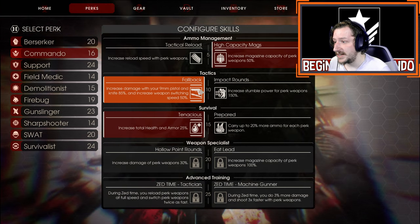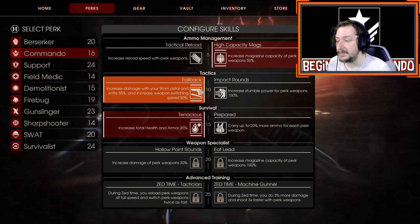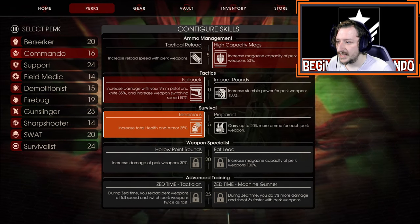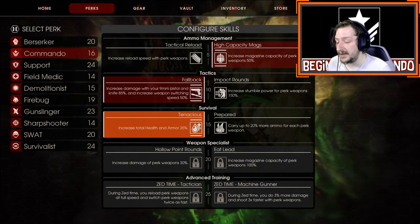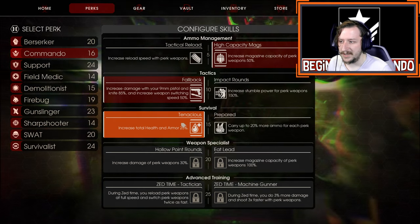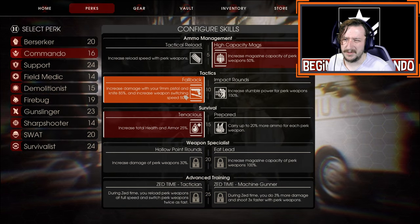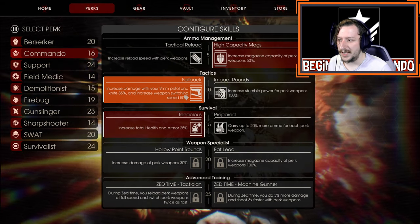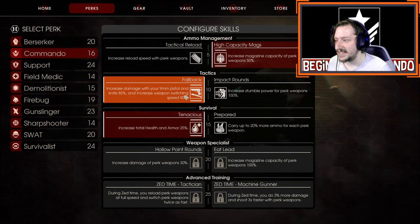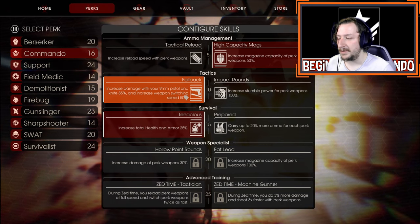For level 10 I'm going to take Fallback, specifically to use the 9mm as a backup weapon and the knife if need be. For level 15, take Tenacious, which gives increased health and armor by 25%. You should really always start with Tenacious, regardless of whether you transition to Prepared later, because it gives 25% bonus health and 25% free armor at the start of the game. A similar thing can be said about Fallback — use it for at least the first few rounds so you do extra damage with your 9mm and knife, since Commando honestly doesn't have great weapon options from Tier 1 to Tier 2.